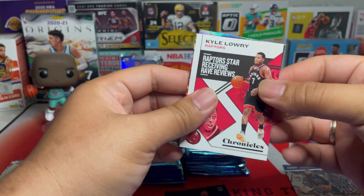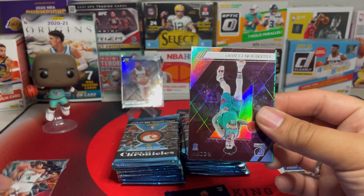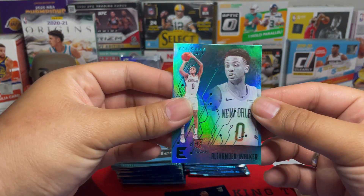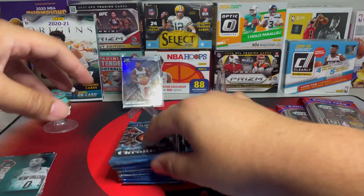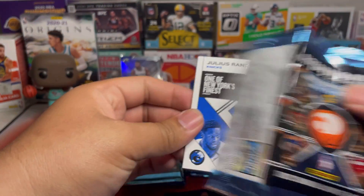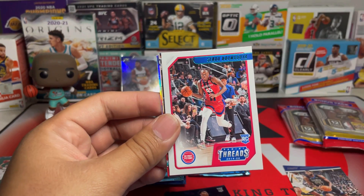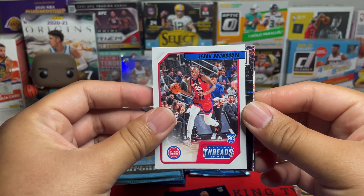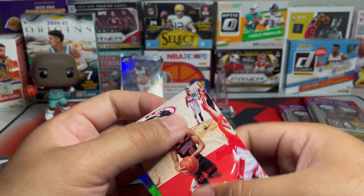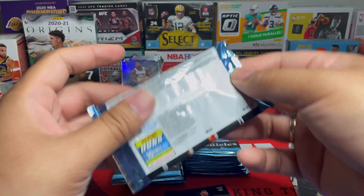And then we got a Kyle Lowry base, Carson Edwards, Brandon Clark, and Nickeil Alexander-Walker teal. Next pack — I still believe there's a bunch of talent in this draft class. I hope they would put more minutes on players from this class. We got Sekou — haven't seen or heard from this guy for a while. Eric Paschal again, Kobe White again — very nice — and Naziru Little.